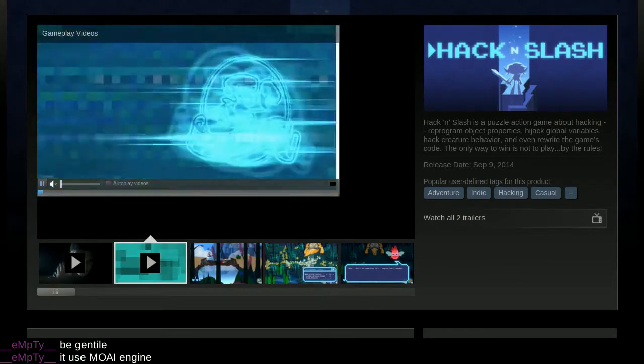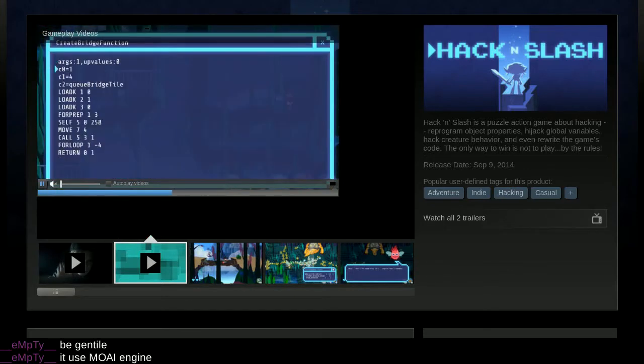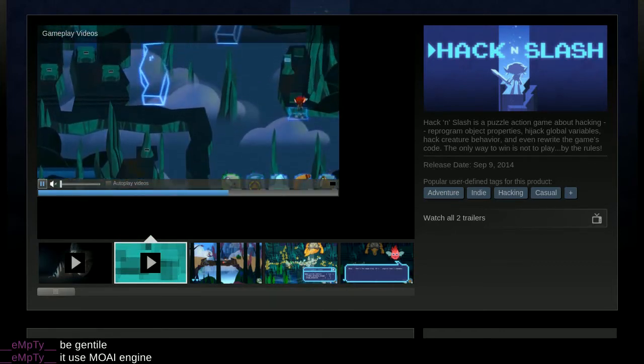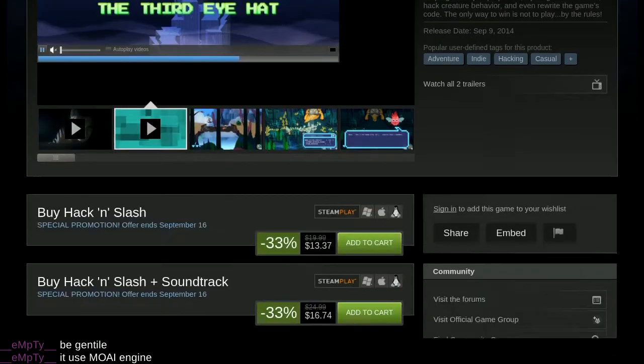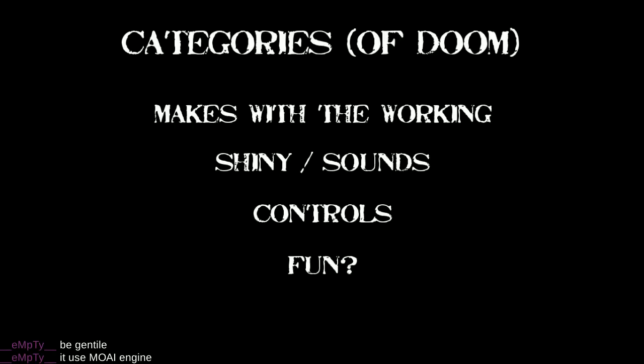Hack and Slash is a puzzle action game about hacking — reprogram object properties, hijack global variables, creature behavior, and even rewrite the game itself. The only way to win is to not play by the rules. With every game we review, we give it the chair acquisition: one chair means it's shit, two chairs means it's meh, three chairs means it's pretty good, and four chairs means it's pretty fucking tits. Our categories are: makes with the working, shiny, sounds, controls, and fun.